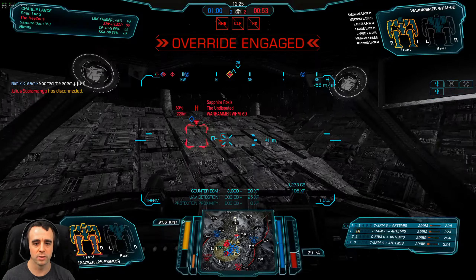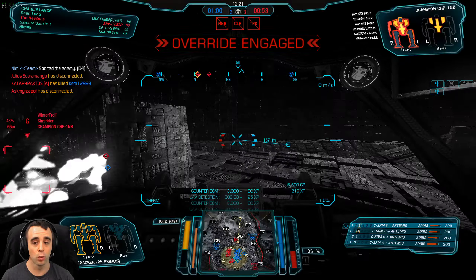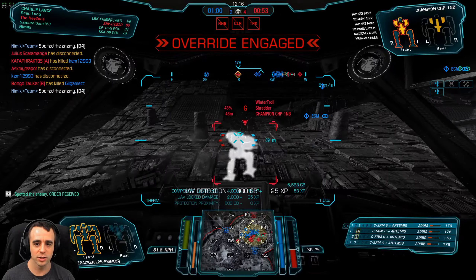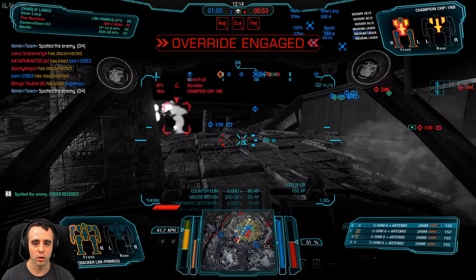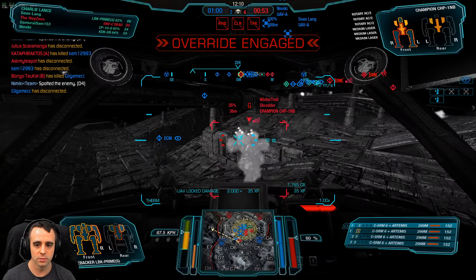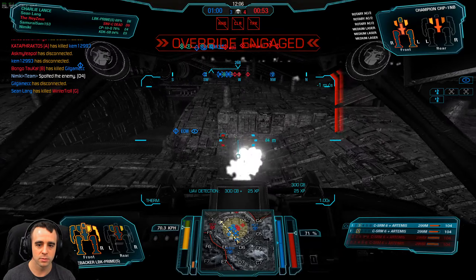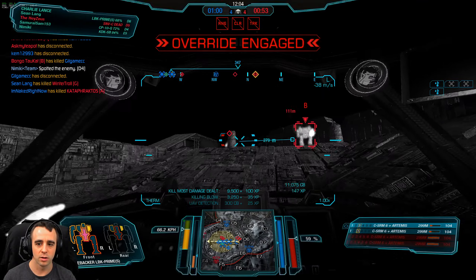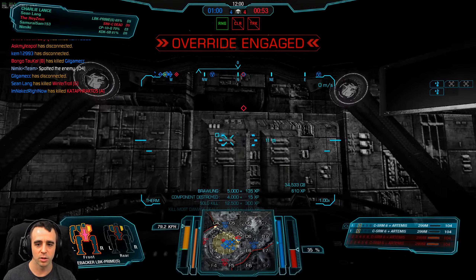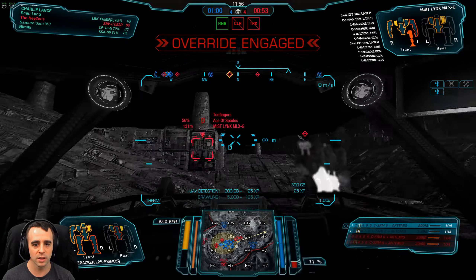Hopping up here — I saw some targets go this way. We're going to help out our Urbanmech over here. New target — he's got four targets on him. I've got some tonnage and some armor so I might as well use it, I just don't want to give him my back too much. That's going to hit his right torso. He's down — two arms off. That was my own fault, that's fine.